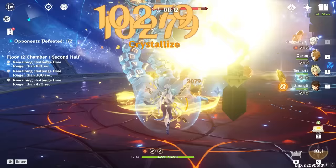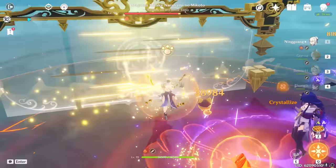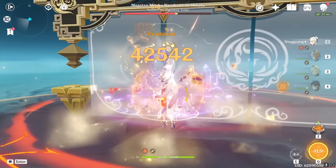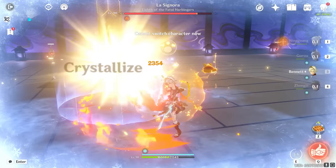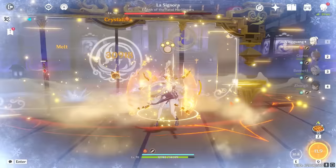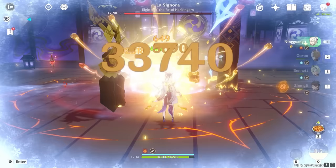She is deceptively strong. She requires lots of investment in both herself and her teammates, and she's not exactly easy to play if you're not playing her strictly as a burst support. But as I continued investing in and learning about her, I noticed I was getting better and better at dealing some seriously massive damage. In this guide, I'm going to discuss everything you need to know about Ningguang as of 2.8 Genshin Impact, including her kit details, constellations, best artifacts, weapons, and how best to team comp with her. So without further rambling, let's start by taking a look at her very weird kit.